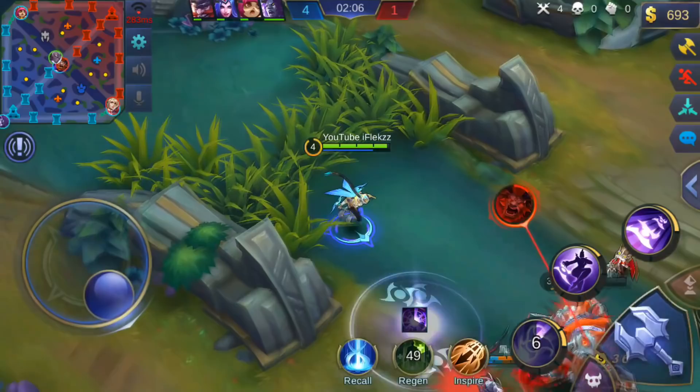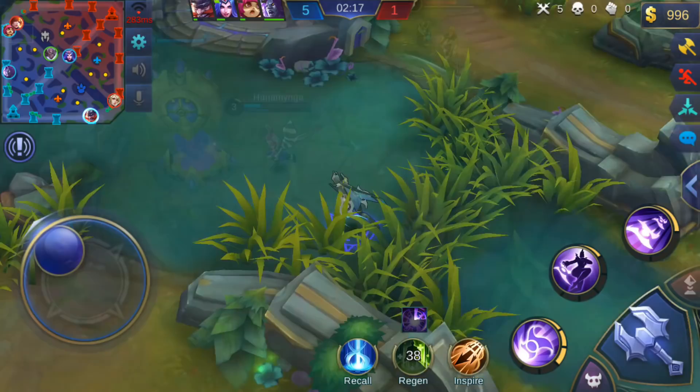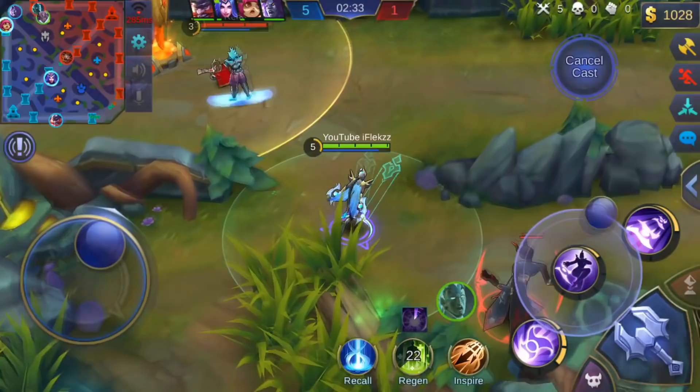That was a free kill because I watched the mini map. I look at the mini map again while clearing the wave — I see Fanny is pushing and Nana is almost dead, but this Fanny is also almost dead. I decide to go top lane again. Moskov is incoming but I see Fanny really low, so I walk into the bush to flank her. She's in the bush so I check but see her in the right corner of my screen running away.